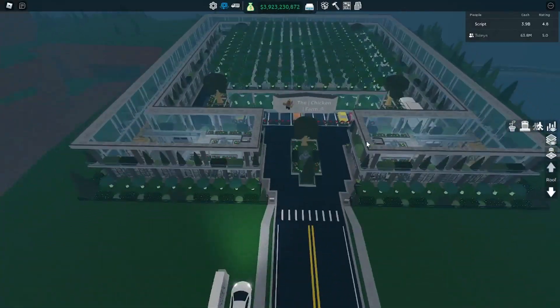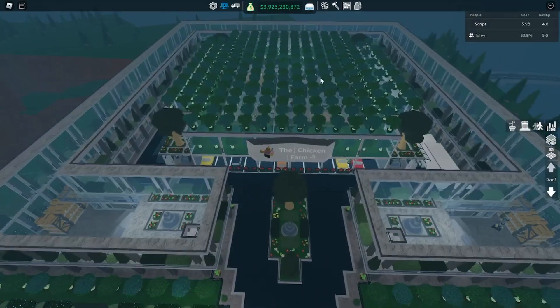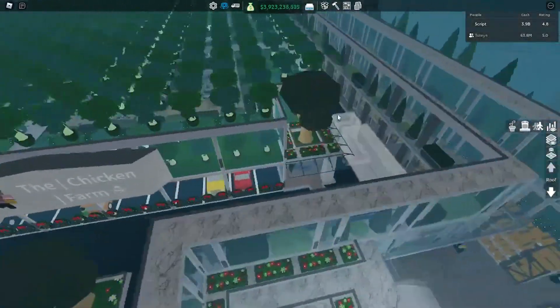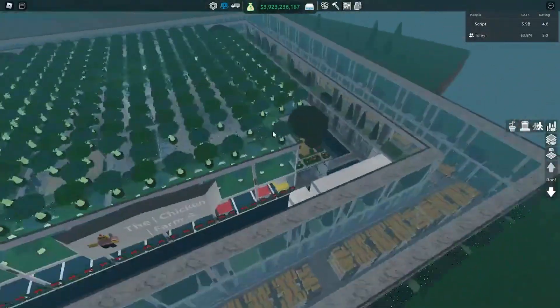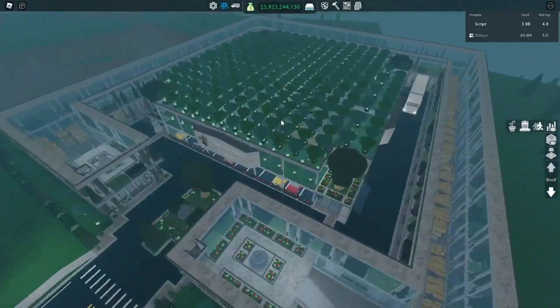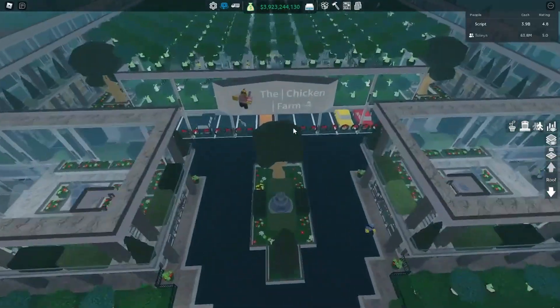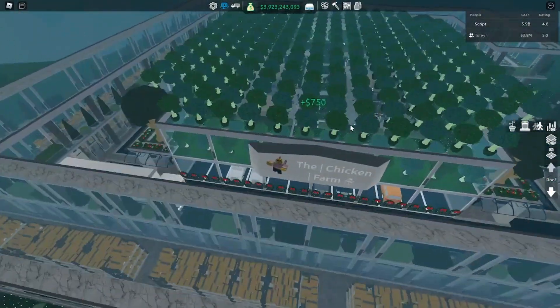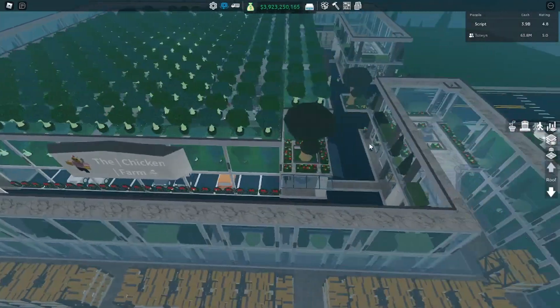This is the roof — pretty basic, just more money trees. I have these cool big trees on the corners, and a glass roof under here. I have four big signs even though only one matters, because signage does not stack — but having four makes it look nice.